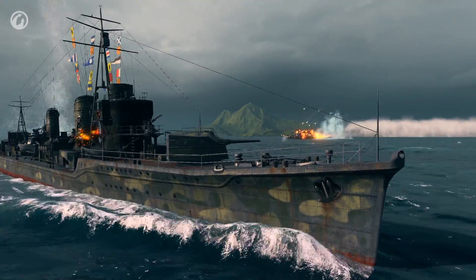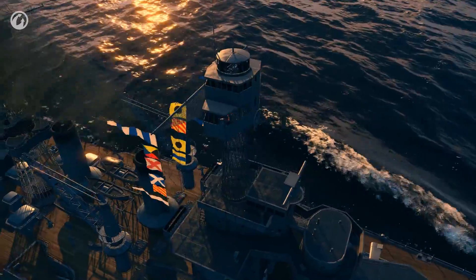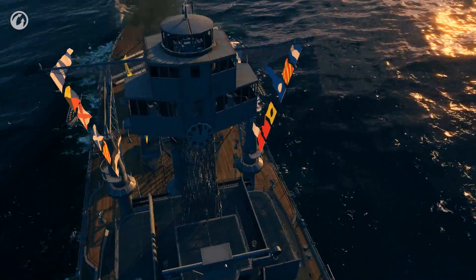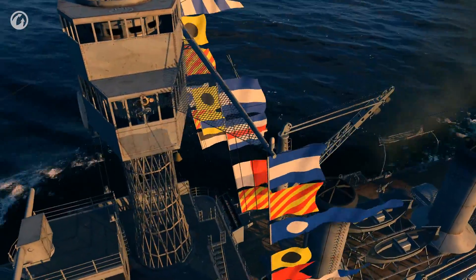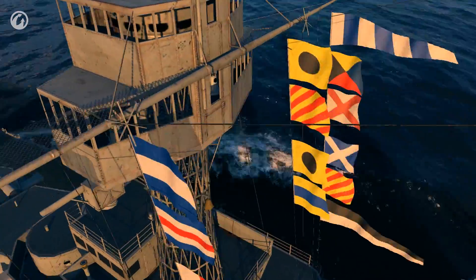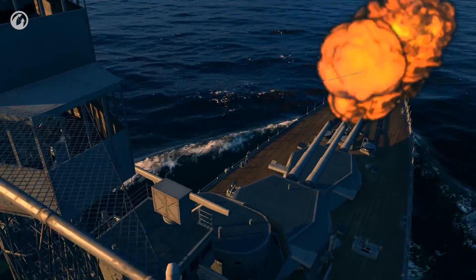Signal flags consist of a set of flags, each of them having a separate meaning. To introduce them into the game, we had to perform a great deal of work with regards to the renderer. Among others, we created what we call rag physics to make our flags' movement natural and dynamic. Once we added textures, the flags appeared in the game as a visual component.